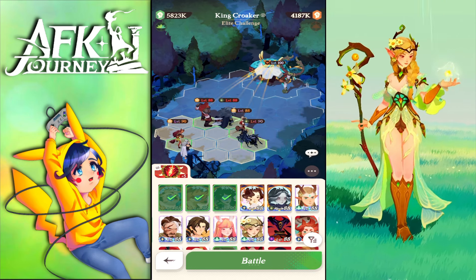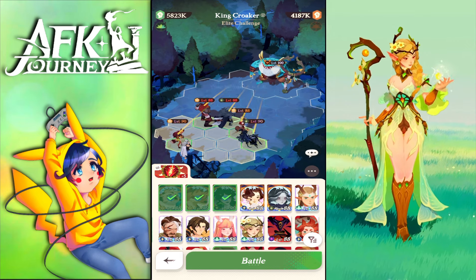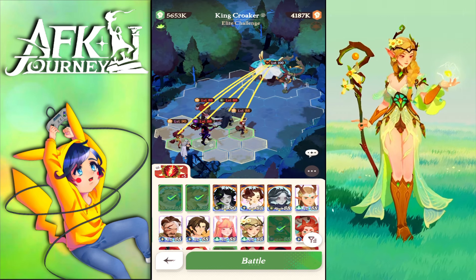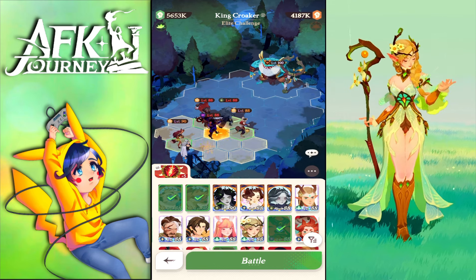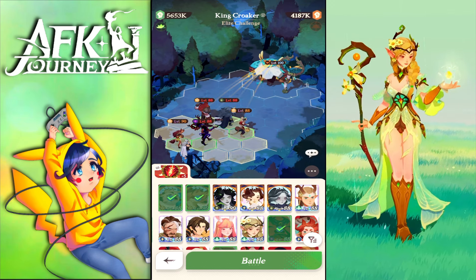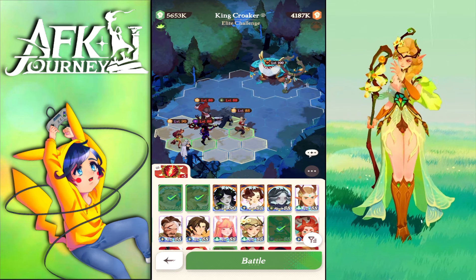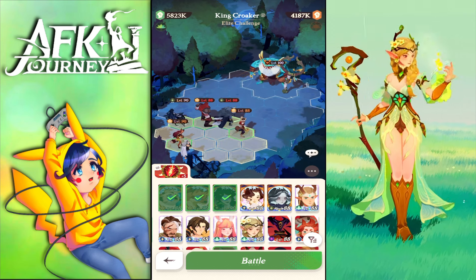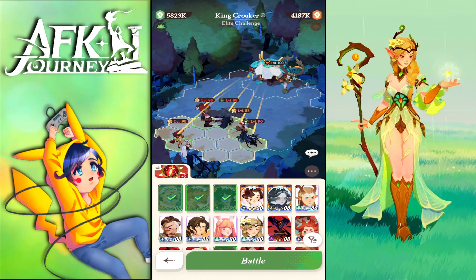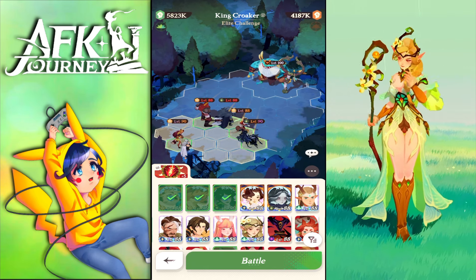I still need four copies to get Rainier to mythic plus so he can work properly. At legendary plus he's absolutely nice — he buffs me for 12% and decreases the boss's attack by 12%. But he needs his perfect pair to really work, since I need him paired up correctly.